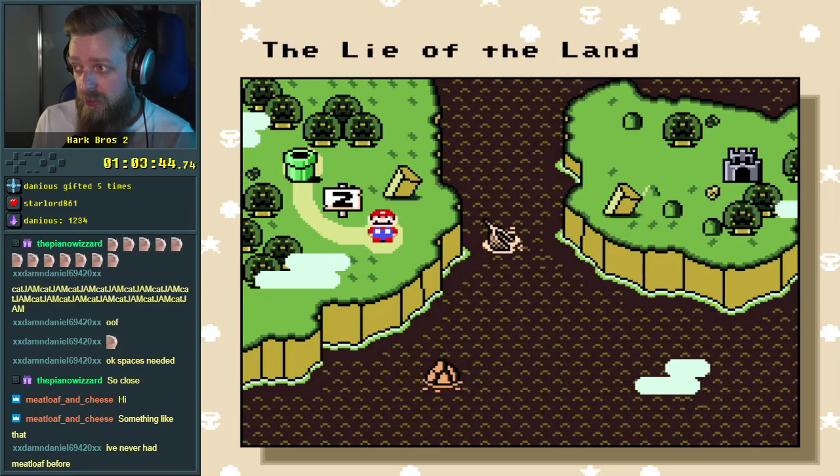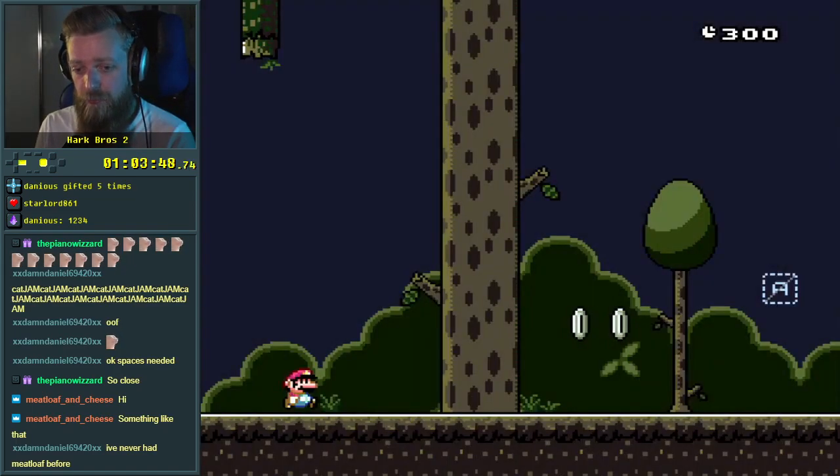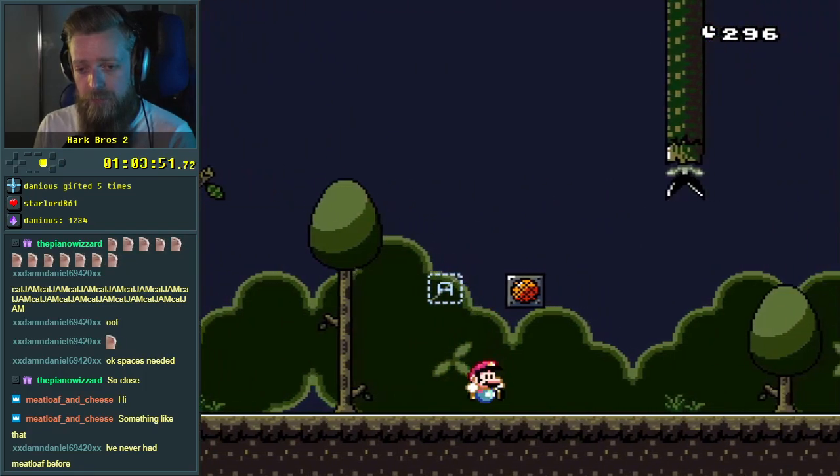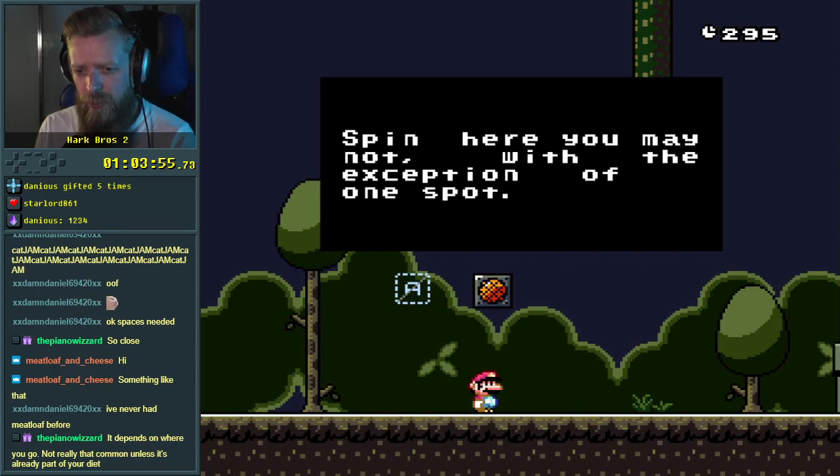The lie of the land — begin the level. This has been all right so far. We've got like three or four exits down or something. Spin here — you may not, with the exception of one spot. Depends on where you go, not really that common unless it's already part of your diet.